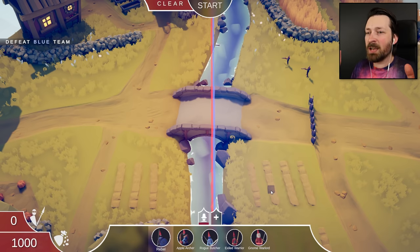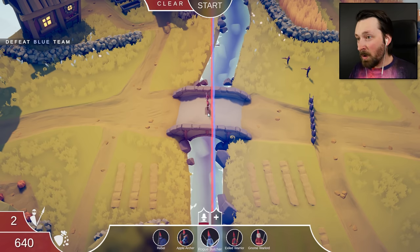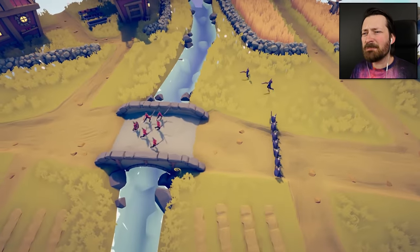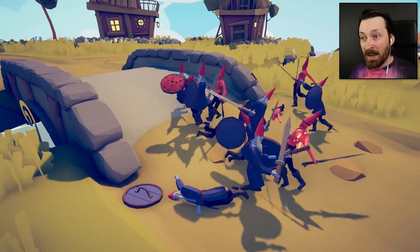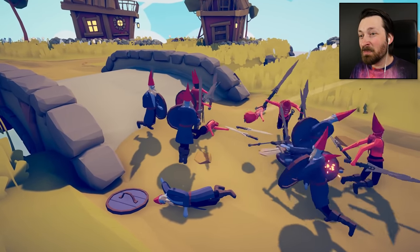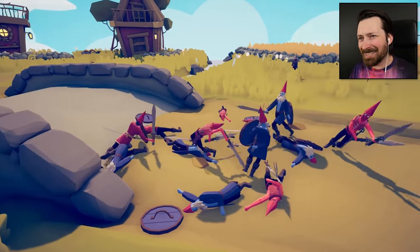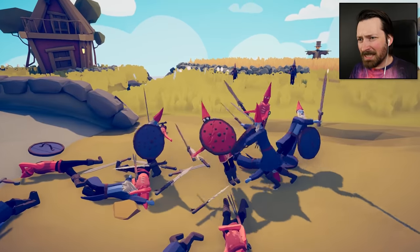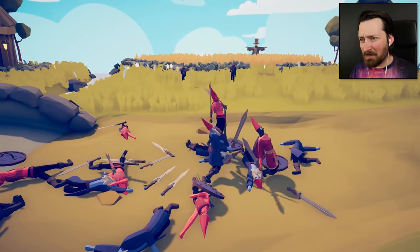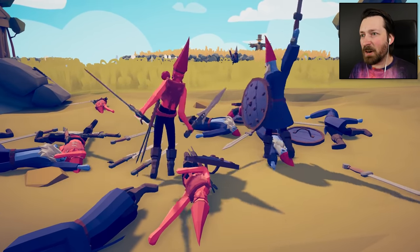I shouldn't be theorizing about gnome lore. I'm going to focus on how I'm going to cut them into pieces. Maybe the rogue butcher? We tried one, but he kind of got dropped right off the bat. I could go all offense, whereas they have quite a bit of defense. Your shields aren't going to do a whole lot against our many swords, hopefully. I like how they're the more standard garden gnome with the silly robes, whereas my guys have goggles and vests. They look like they're straight out of Mad Max. These apples are doing absolutely nothing. This is going to be close. I did not expect to see an intense gnome sword fight today.